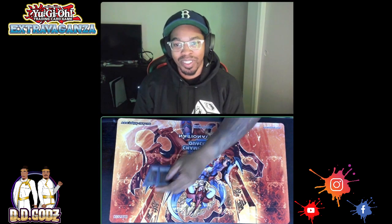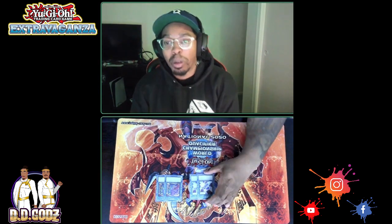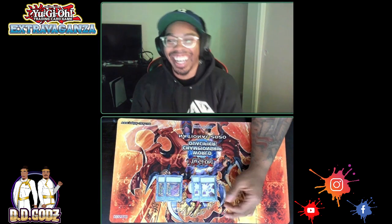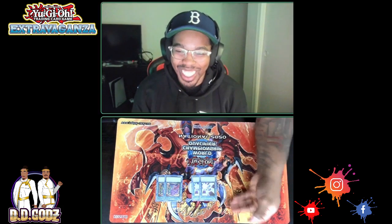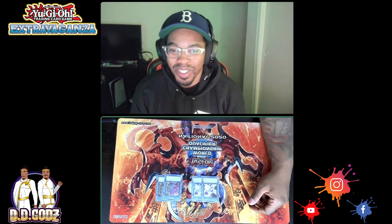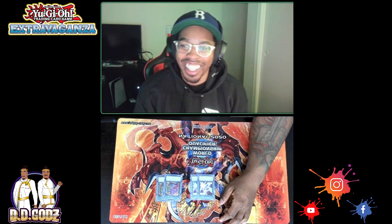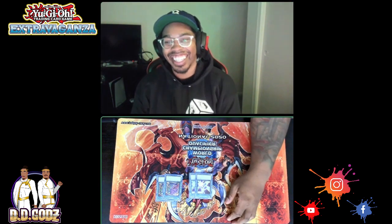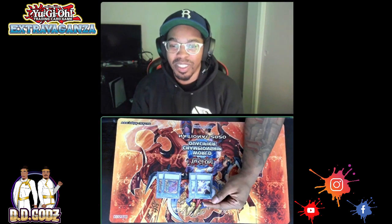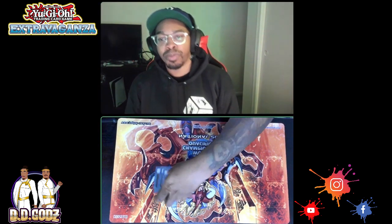The draw engine is two Pot of Desires and two Memory of an Adversary. He resolved Memory of an Adversary all day and won every game after resolving it. Between Desires, Memory, and Talents he drew eight cards so many times, which makes Pot of Greed look like nothing. He's satisfied with the two-and-two ratio but may test adjustments.